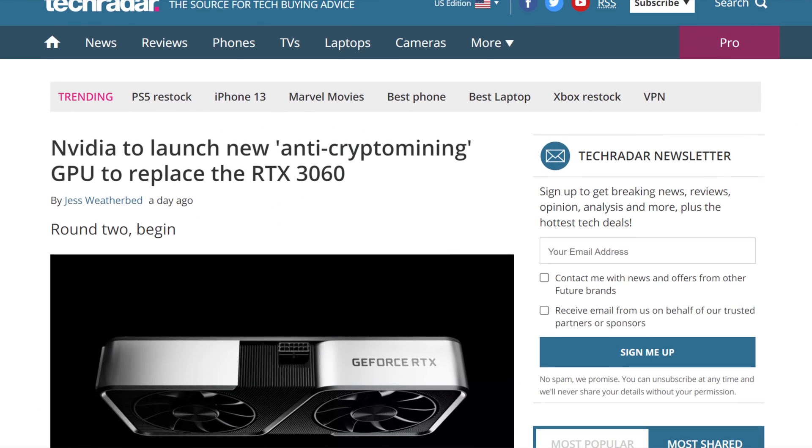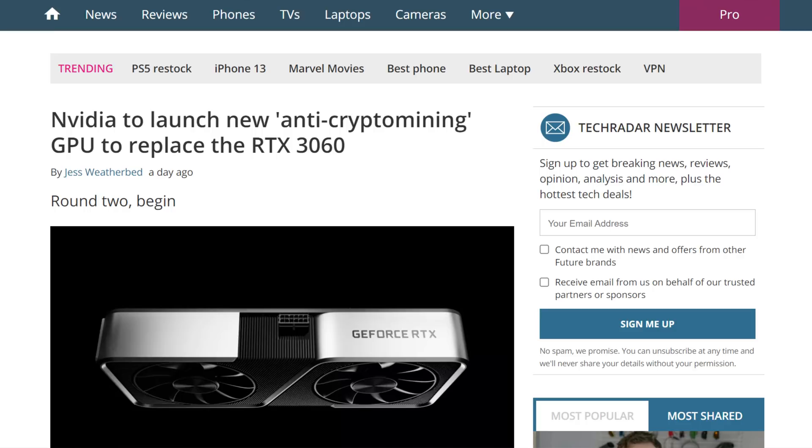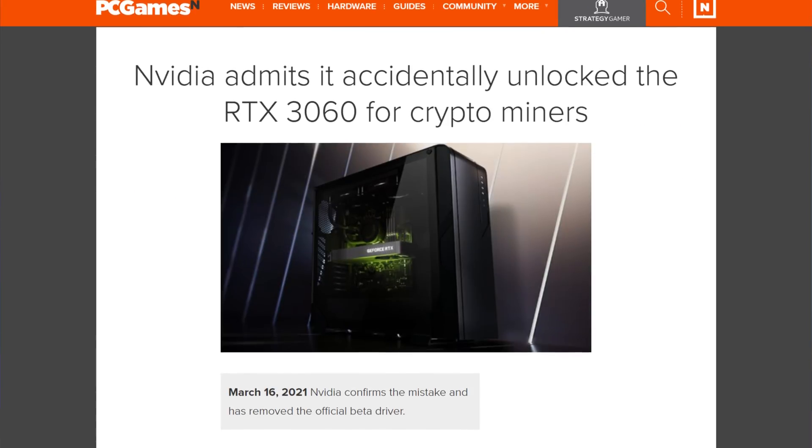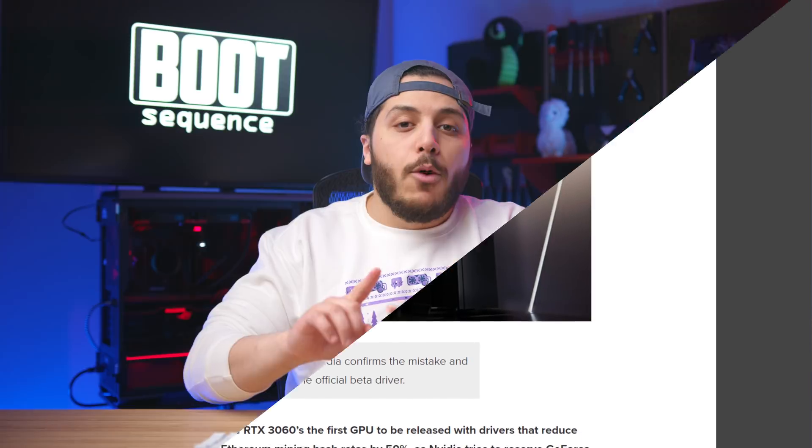Now, though, it seems like the company is back for a second round at helping gamers — "helping" — even though in the first round, they really just shot themselves in the foot with that driver. So now, NVIDIA is prepping a second revision of the RTX 3060, a revision with — you guessed it — another mining limiter. You might say, what's the point? The driver will unlock it anyway, since it's already available online if you just look for it. Well, NVIDIA is limiting mining by making this die a different device ID.